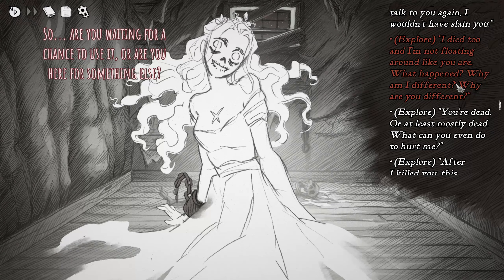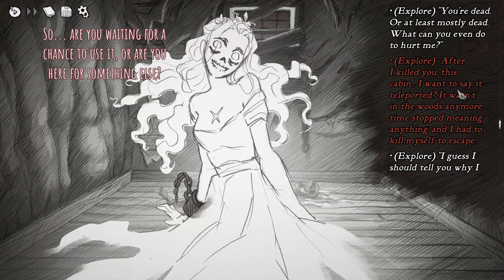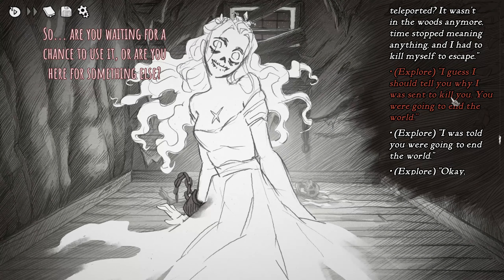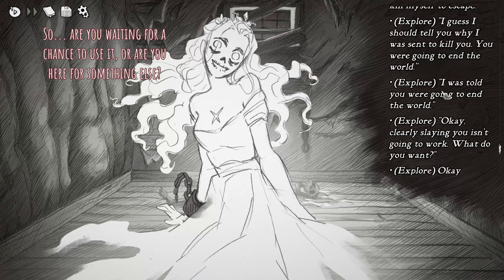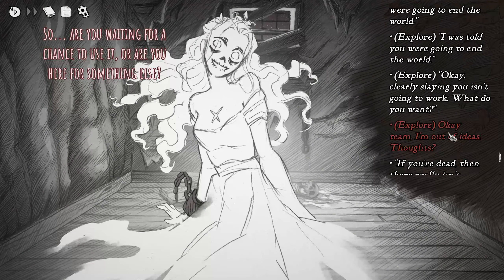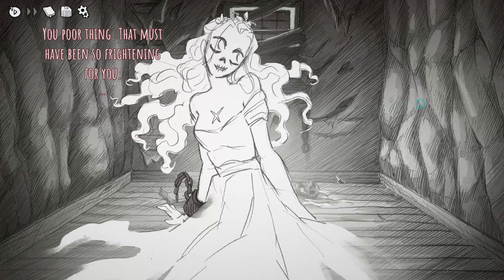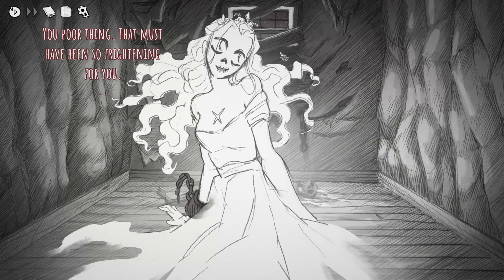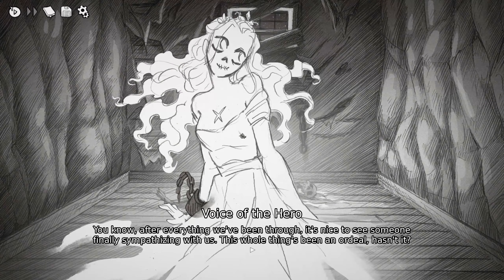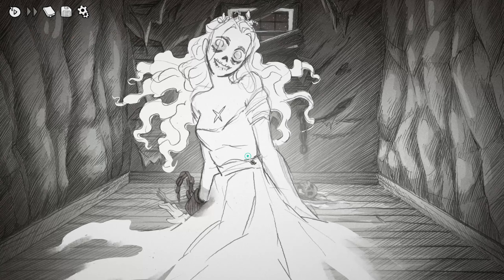'The people who wanted you dead tricked me — enemy of my enemy, let's team up. What do you want from me? If I knew I'd wind up talking to you again I wouldn't have slain you. I died too — and I'm not floating around like you are. Why are you different?' There are so many options. 'You're dead — or at least mostly dead. What can you even do to hurt me?' I'll tell her what happened to me. 'You poor thing, that must have been so frightening.' She's acting so innocent.